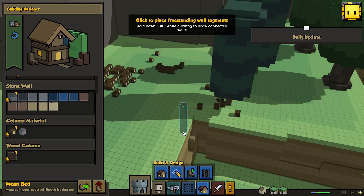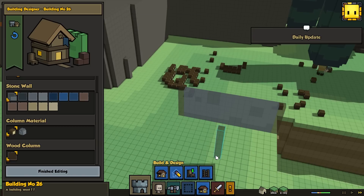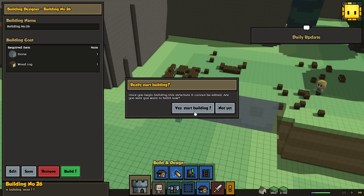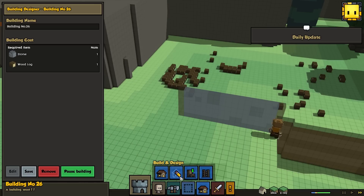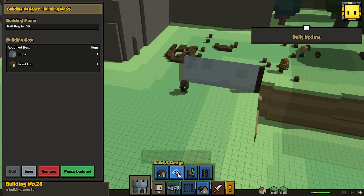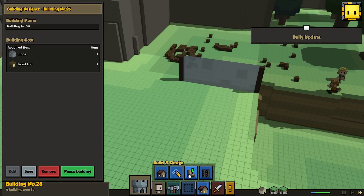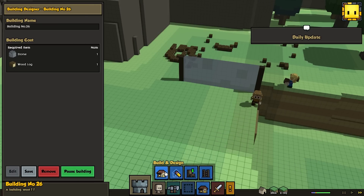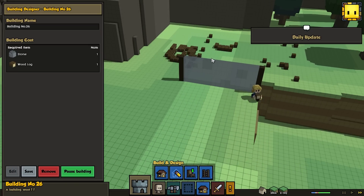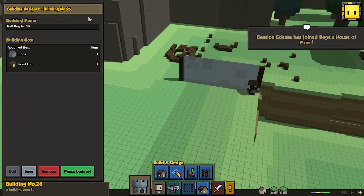So right here we're going to put a wall. Can we put doors in walls? That's a good question. Well, let's just make that wall for now and see if we can put doors in it. Build there. That's kind of weird — it's not letting me go to a new building. Daily update, and we've got plenty of food now. Yay, we've got somebody else.